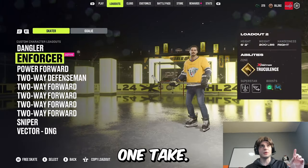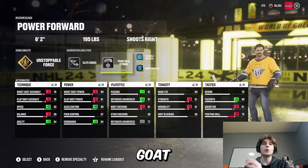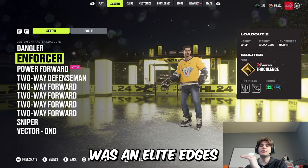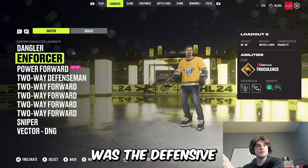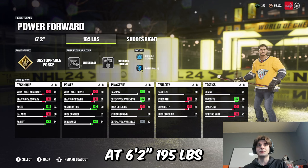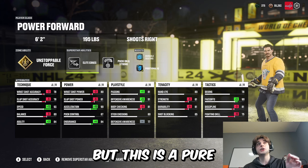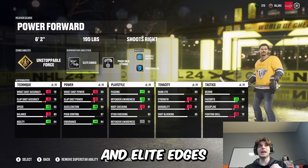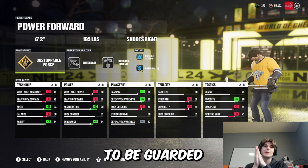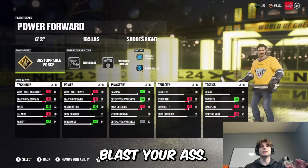On to build number two — the Power Forward. Unstoppable Force, Elite Edges, Puck on a String. This is a pure offensive build. The last build had Truculence as the defensive mind and Elite Edges plus Unstoppable Force as the offensive side. Now we're going almost pure offense. At 6'2", 195 pounds with 81 body checking, you can still hit people and injure smaller players, but this is a pure offensive build. Unstoppable Force and Elite Edges combined make it nearly impossible for someone to take the puck away.